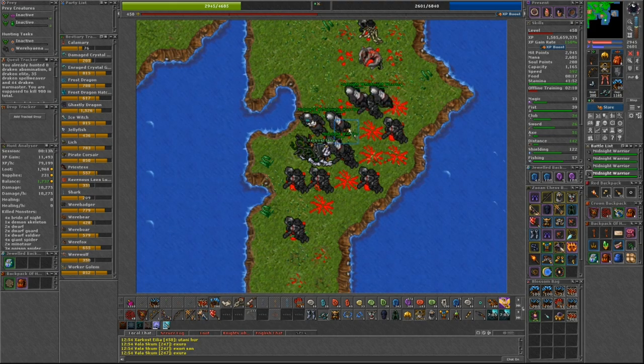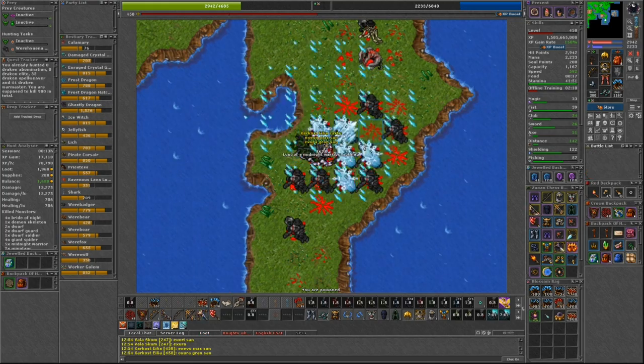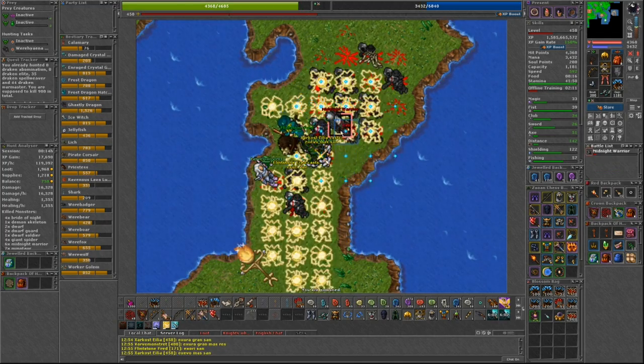Third is Planes of Havoc. The Midnight Warriors can be quite dangerous for lower levels. They have 1000 health and can do about 200 damage per turn. They are only immune to earth damage though, which makes them pretty easy to kill.